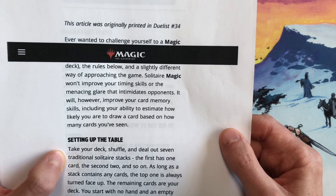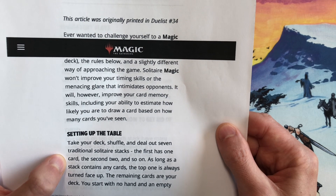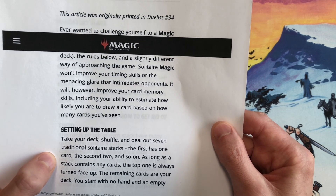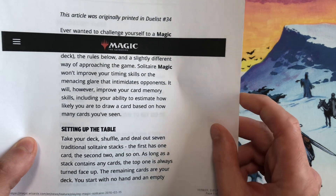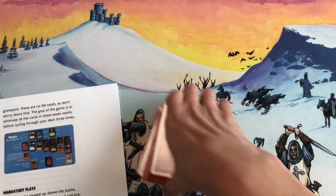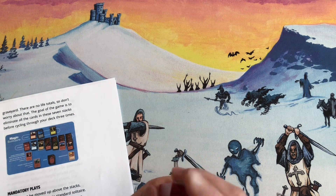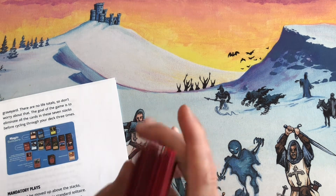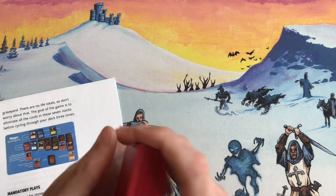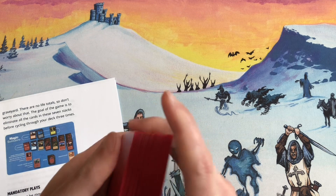To set up the table, you take your deck and shuffle it, then deal out seven traditional solitaire stacks — the first has one card, the second has two cards, and so on. As long as a stack contains any cards, the top card is always turned face up. For the purpose of this video we'll use our revised 40 red-green deck that we looked at yesterday. We'll just give this a shuffle and see if this solitaire works.